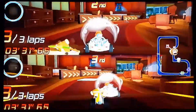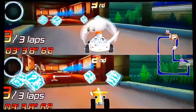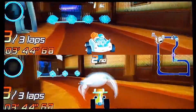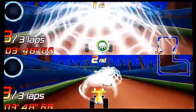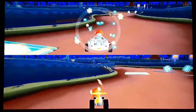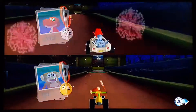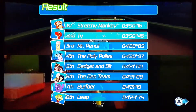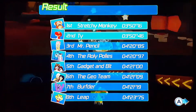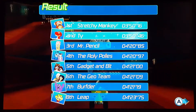I think he's been training. Are you kidding me? No, I'm about to win. No, I'm about to lose! Buh-bye! Oh, Rossi's right behind me. No! No! He took away from me because of that silliness. Oh my gosh. Okay, so Kayden — Stretchy Monkey — stole the lead from me. He's in first, me Ty in second, third Mr. Pencil, fourth Roly Polies, fifth gadget and bit, sixth the Geo Team, seventh Bertha, and eighth Leapfrog.